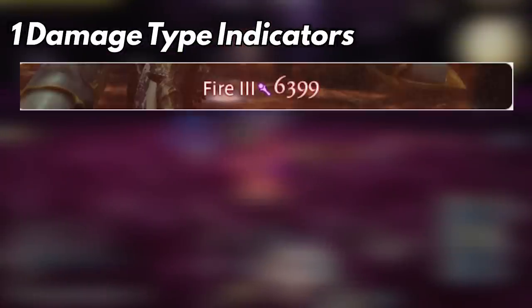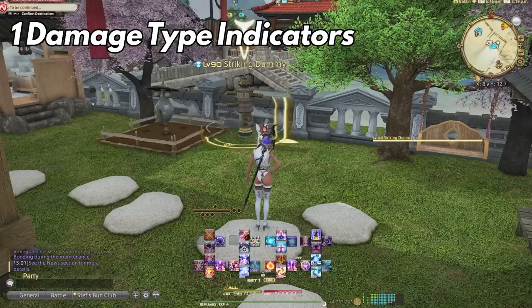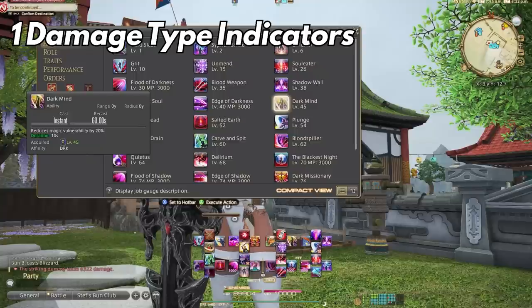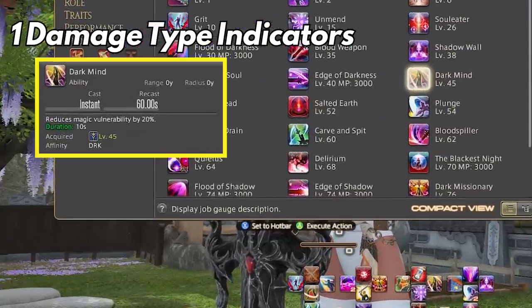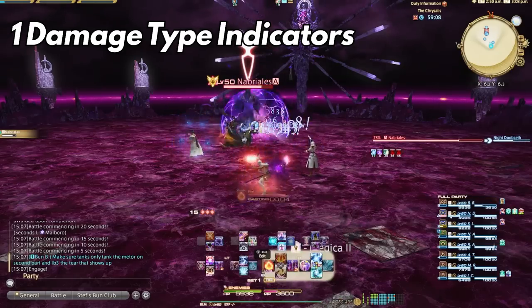Number 1: Battle system changes to show when damage is magic, physical, or unique. This is most intriguing because with this change, we will see what damage can actually be mitigated with certain abilities. Dark Knight's magic mitigation comes to mind, as there was really no indicator on what damage was what type — except for the usual: enemy is swinging a sword, I assume it's physical; oh look, a fireball, I'm guessing it's magical. This is going to help the more casual player base understand how to use those mitigations properly.